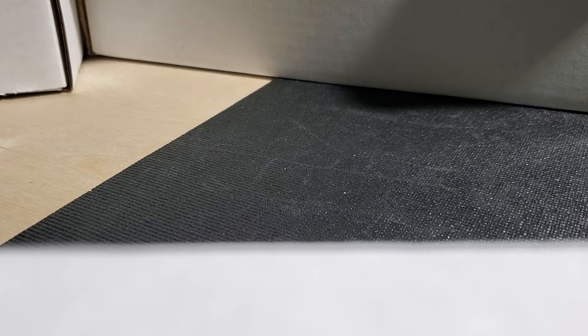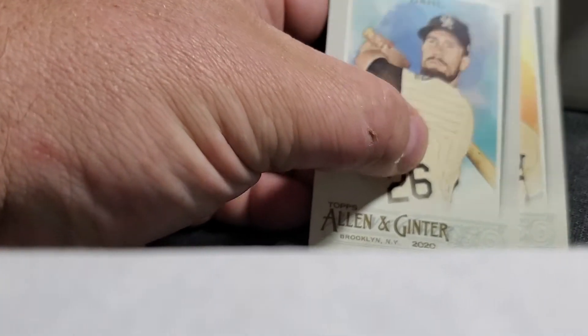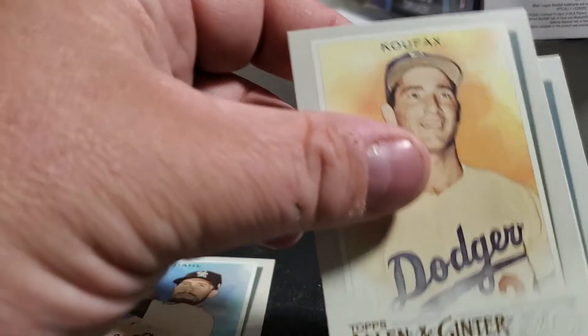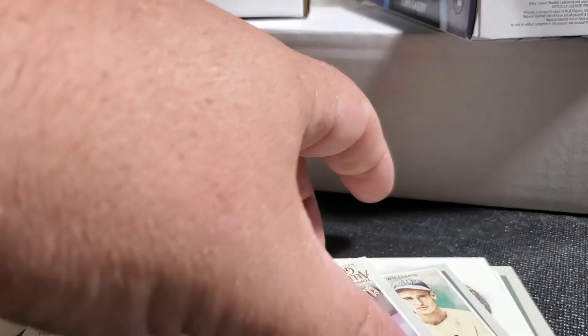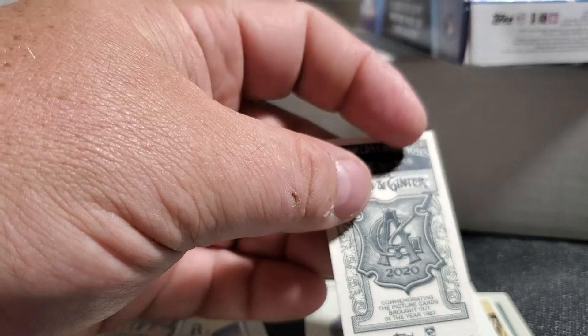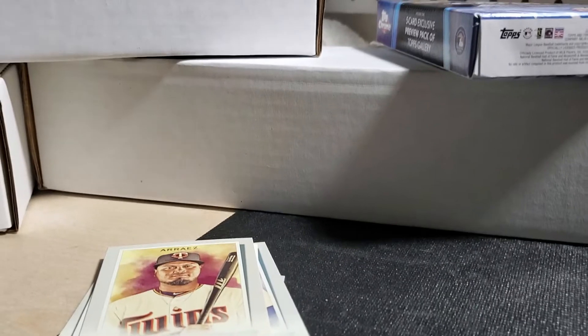I hope everybody's Thursday went well today. Looks like we got David Dole, Sandy Koufax, Phil Rizzuto, a mini of Francisco Lindor, and an Allen Ginter back Ted Williams - nice. Lepus Rans first pack.